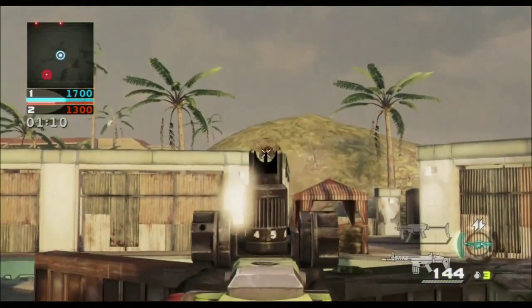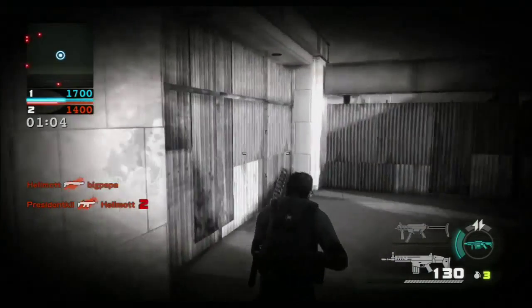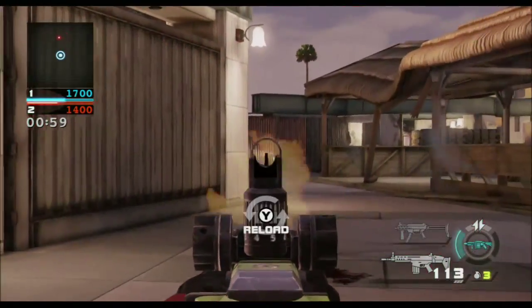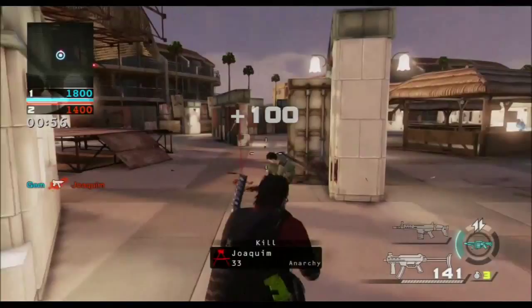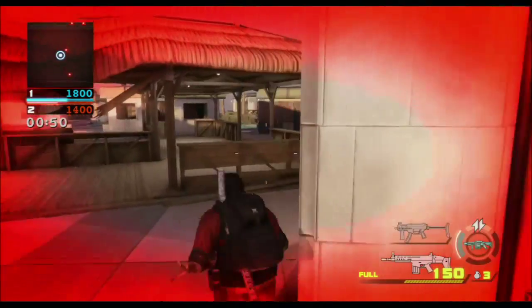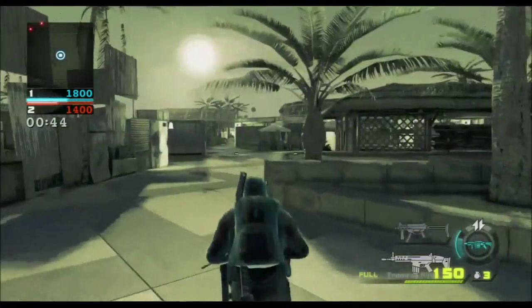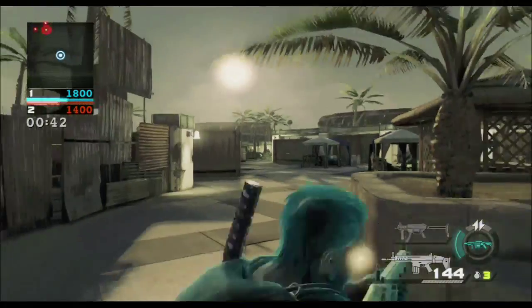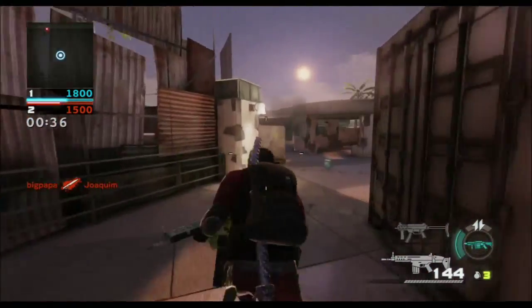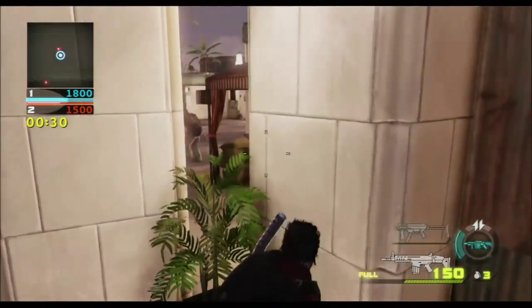One thing I do like about this game is you can have two weapons — an assault rifle and a submachine gun, rather than having to use a pistol as your secondary like in Call of Duty. As you can see, I'm switching between both because you can run out of ammo quickly, but scavenger lets you pick up ammo from dead bodies. I like switching to my submachine gun in close quarters to kill enemies easier.